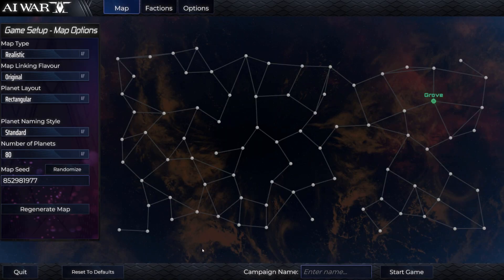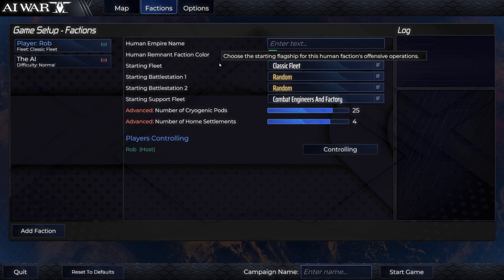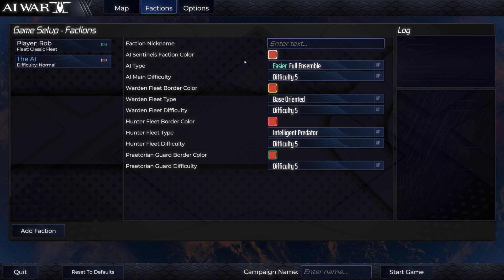On the custom start screen, we're going to start by changing the colors of our factions. They start off with a blue and a red. What I like to do is change it to a very bright green, which makes it very clear who I am - I remember it as green means go. And the AI I make a more obvious red, which of course red usually means stop. So thinking of it as green means go and red means stop makes it a lot easier to see and discern the two factions.